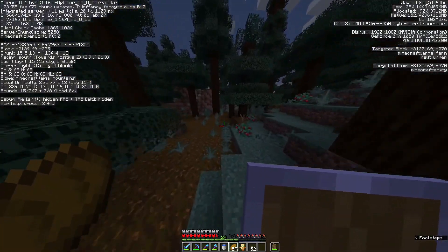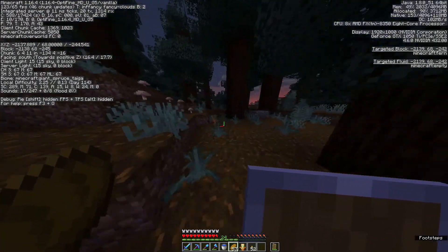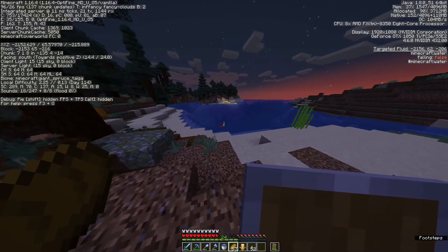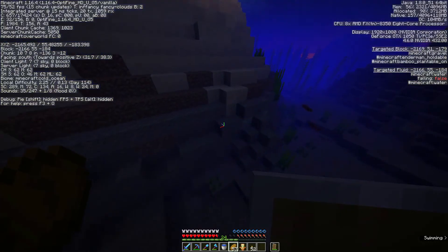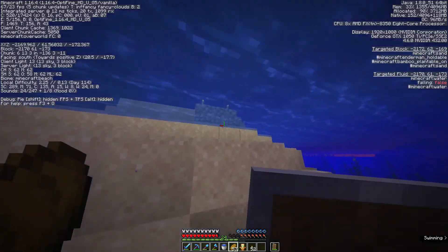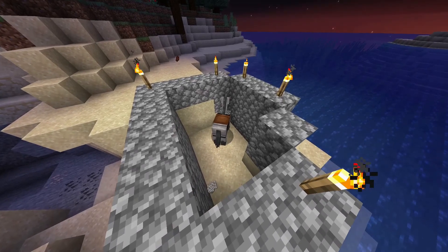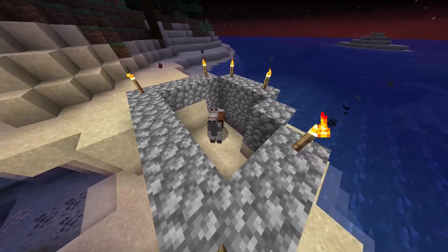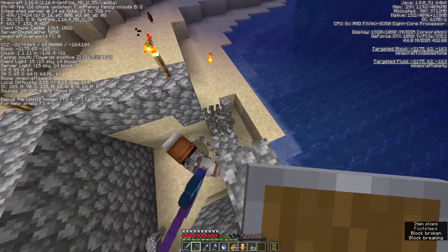So negative 166 is the Z we're looking for and negative 2170 is the X. He's right about here. I see him — there he is! There's our boy! I'm coming, Chimpkin — you better still be there, I swear to god. I don't know what I'll do, probably end the episode and go cry in bed. I heard him! Yay! Chimpkin, you were still on the cobblestone! Still there, Chimpkin my boy! Let's get you out of here.